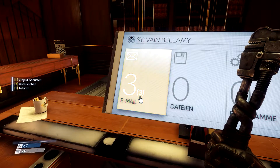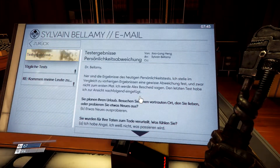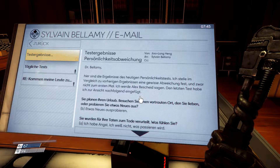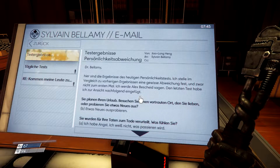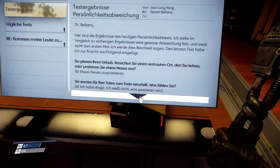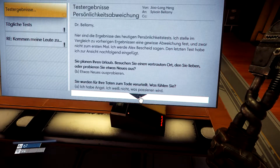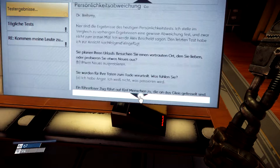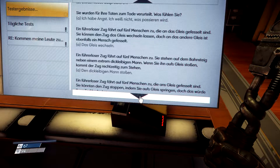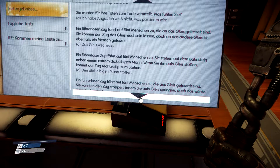Wir können auf jeden Fall durch die Tür. Wir schauen uns aber erst mal hier die Mails an. Testergebnisse – Persönlichkeitsabweichung. Dr. Bellamy, hier sind die Ergebnisse des heutigen Persönlichkeitstests. Ich stelle im Vergleich zu vorherigen Ergebnissen eine gewisse Abweichung fest – und zwar nicht zum ersten Mal. Ich werde Alex Bescheid sagen. Sie planen Ihren Urlaub – besuchen Sie einen vertrauten Ort oder probieren Sie etwas Neues aus. Sie wurden verurteilt – was fühlen Sie? Ich habe Angst. Ein führerloser Zug fährt auf... Ich hoffe, ich habe die gleichen Sachen gewählt wie bei der Demo, ich bin mir mit dem dickleibigen Mann nicht ganz sicher.